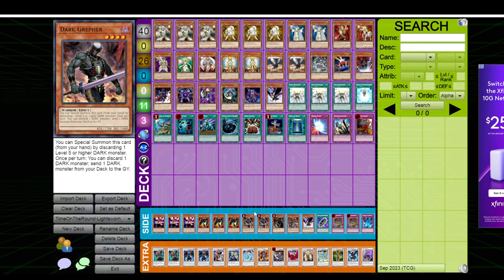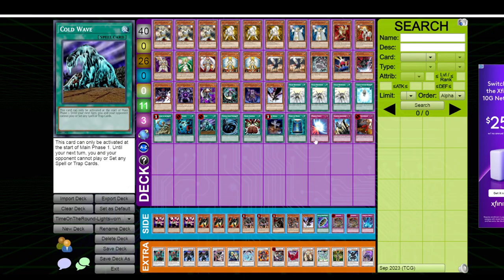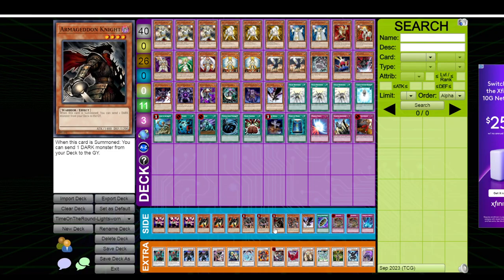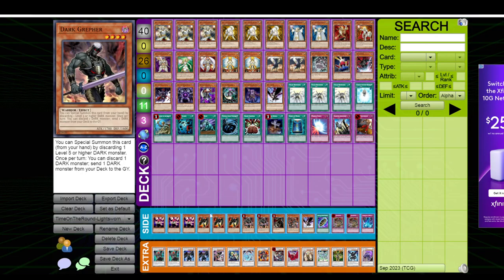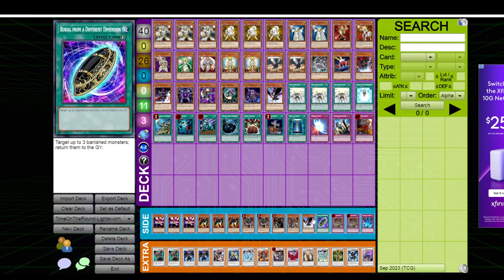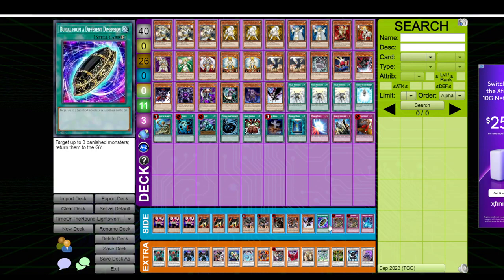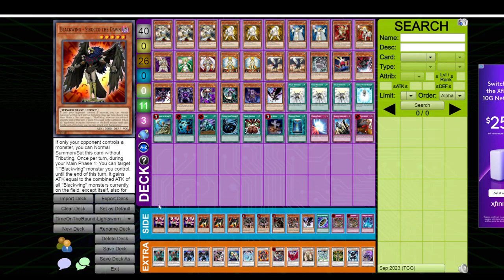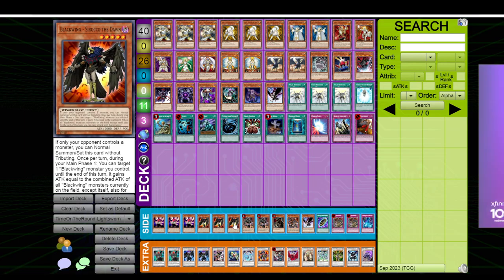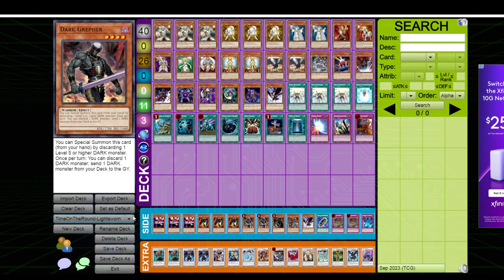The reason why it's strong is because it plays a mind game. You sit down game one playing Lightsworn. Then game two, your opponent sides in Light and Imprisoning Mirrors and Skill Drains to stop Lightsworn — but the next thing they see is a bunch of Bayou Turbo cards, and none of their sideboard cards stop that deck. And if they beat you game two, game three, now they have to decide: are they going to go back to siding for Lightsworn or stay on Bayou Turbo? Should they take out the Light Mirrors or put in DD Crow? It really does play a big mind game. The problem is this is just not easy to do with most decks.